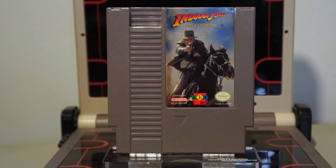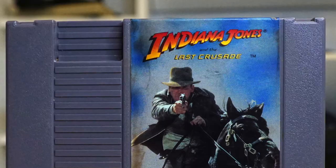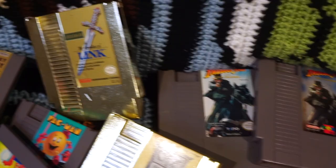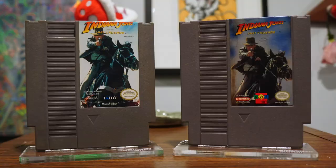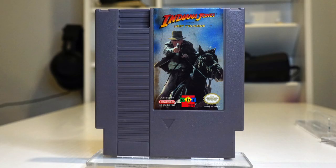If you watched my NES games with alternate cover art video, I actually mentioned these two already and went over some of the subtle visual differences between the two cartridges. That's actually my favorite video I've made so far, so if you haven't seen it and you want to watch me analyze some bizarre Nintendo variants, I've linked it in the description. Anyway, there's more to these games than just the labels. Indiana Jones and the Last Crusade was released on the NES in 1991 and was published by Taito.